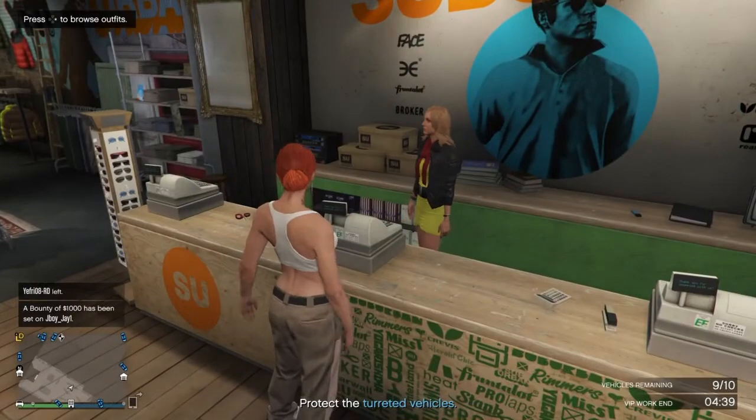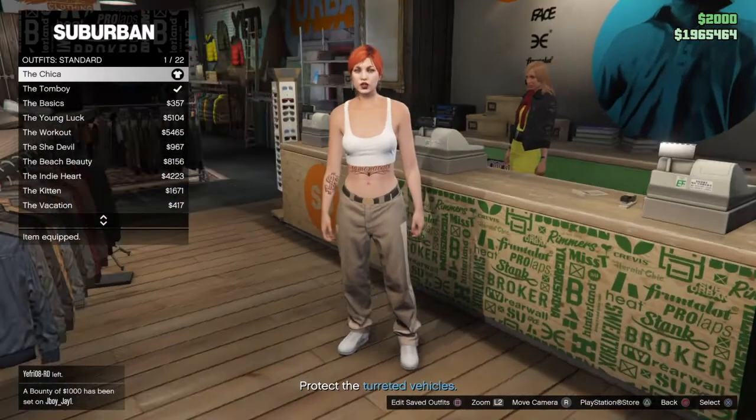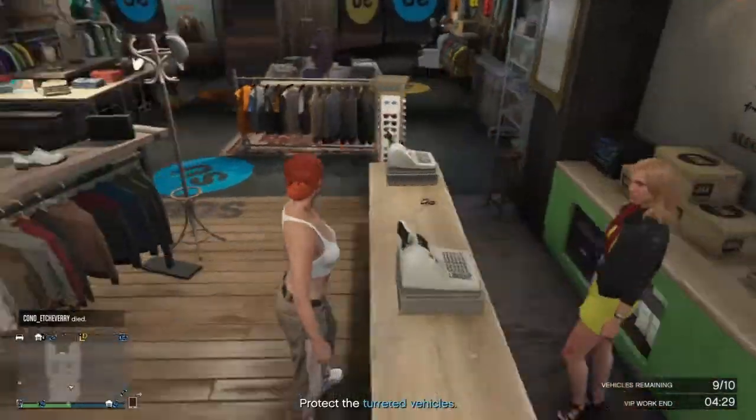What you want to do is go to any clothier on the map, go to the outfit section, go to standard, and put on the Chica. Once you put on the Chica, go ahead and save that in your first slot.